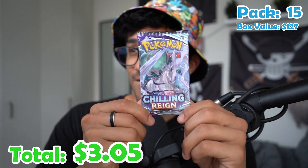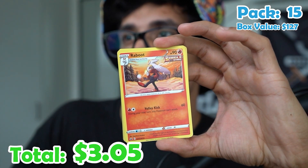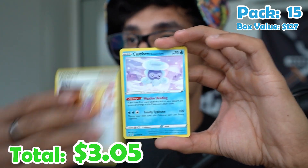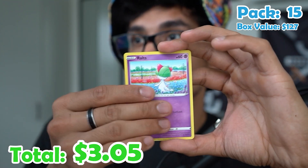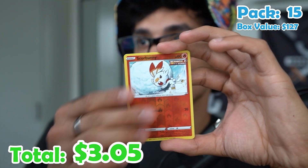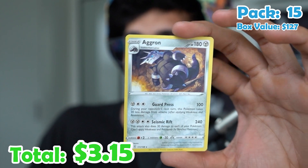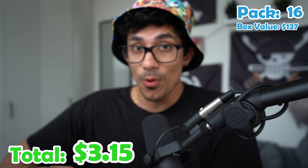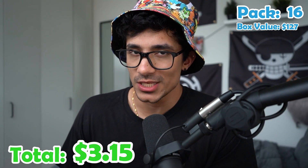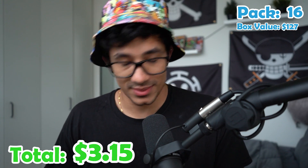Pack fifteen. Psychic energy, Peonia, Raboot, Agatha, Castform, Hatenna, Arrokuda, Ralt, Venipede, Scorbunny reverse, and an Aggron — non-holo. Pack sixteen — we're almost halfway there, and we've only gotten two hits. That's crazy.